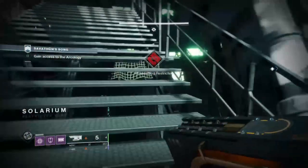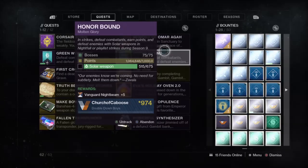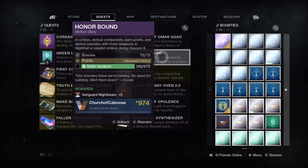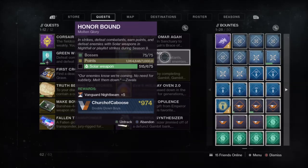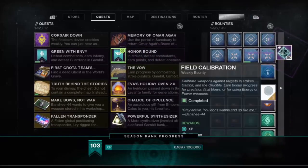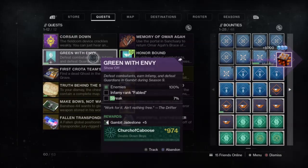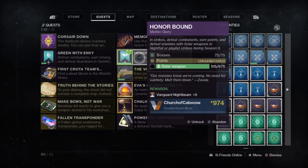Hey y'all, this is Church of Caboose and today's Destiny 2 video we are talking about the Honor Bound quest. It's tied to the whole new seal, and we just want to show you guys some tips and tricks to try and finish this up. The first step you have to get 400,000 points in nightfall, some bosses, and some solar kill stuff, and then you have to get a million points for the second step, which is what I am on.